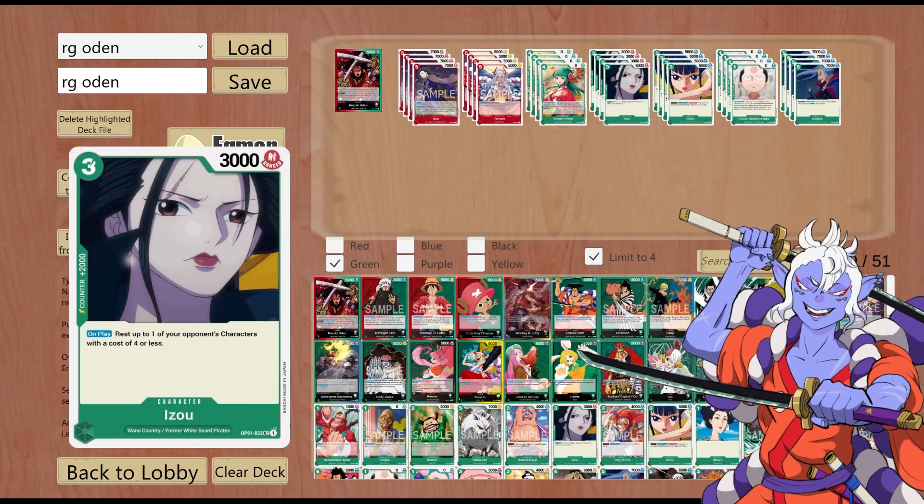Moving on to green Izo — Izo green is just a really good 2k counter. It rests cards if need be, it's a counter card in hand, it's searchable via Wano. Honestly, I don't see why you wouldn't play it.